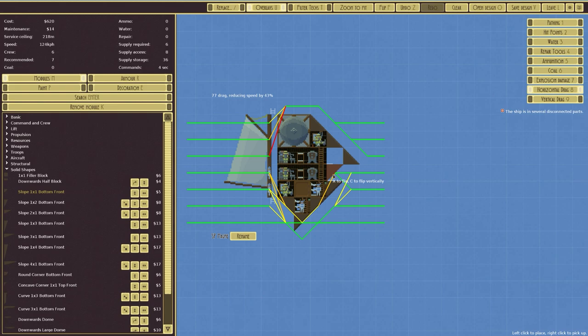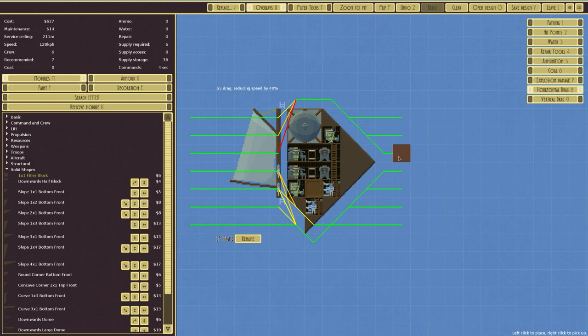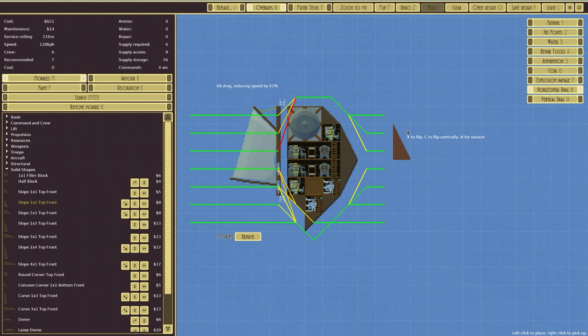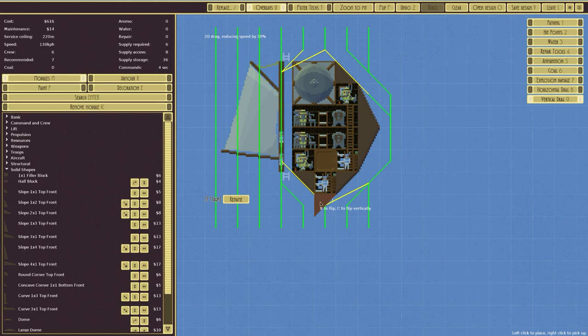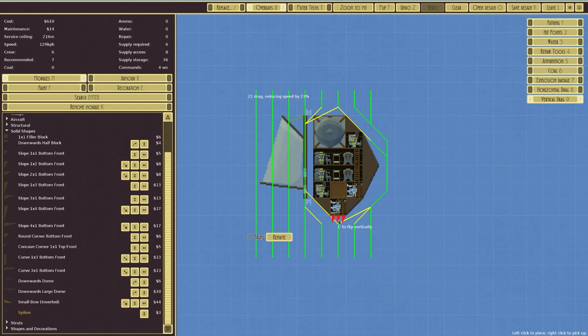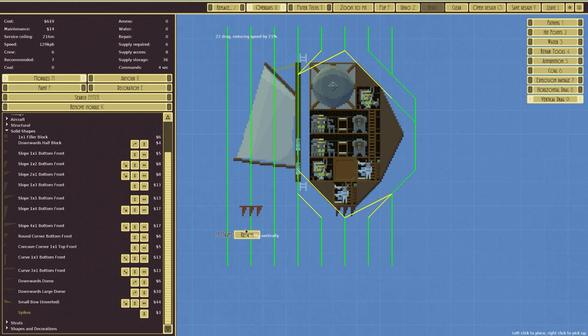Quite frankly, not much we do would really help. Vertical drag is 20 — okay. We just made a diamond pointy shape. I think it'll be good in that direction. If we remove those and put in that and that, that is acceptable. Vertical drag is 17; we can take it to 20 by removing that. Fine — what else can we put on the bottom?